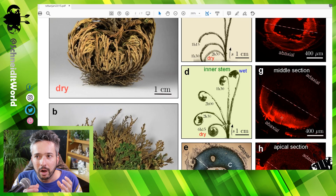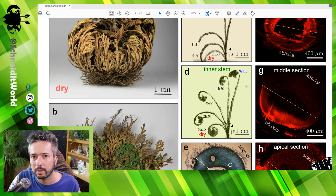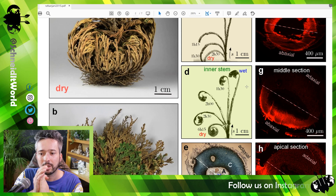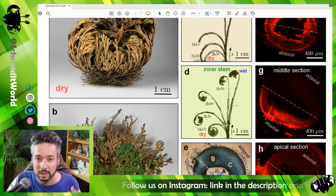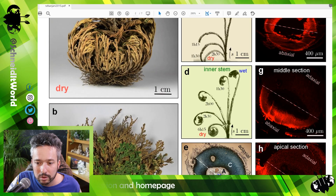Since the faster-retracting side is actually the inner side, when the plant dehydrates it bends inward towards the center of the plant, as you can see here.